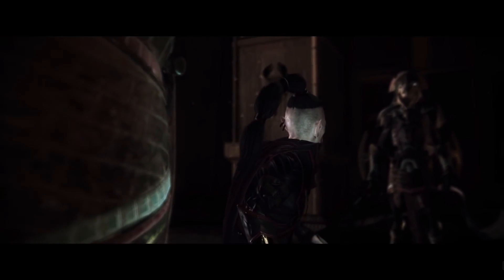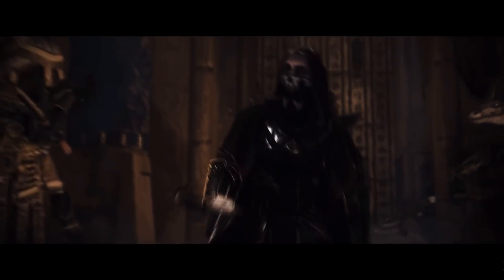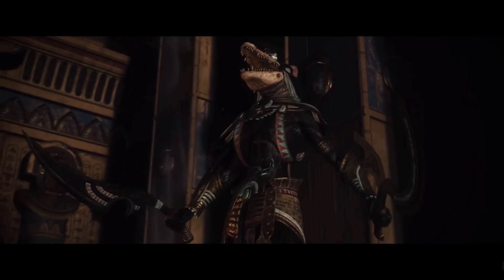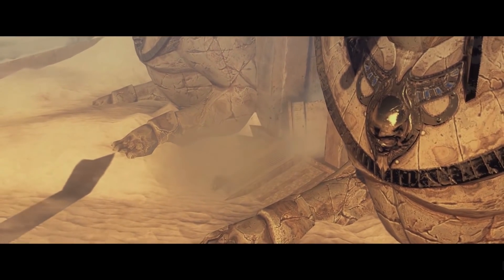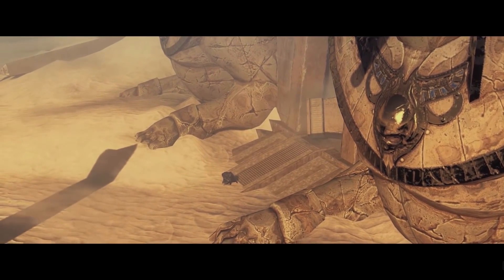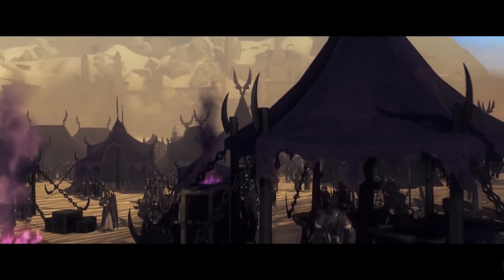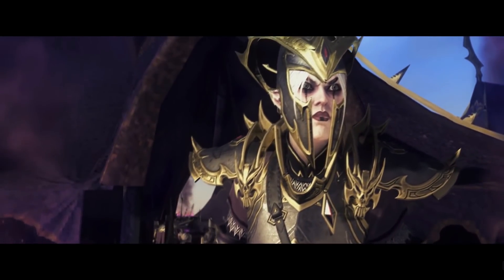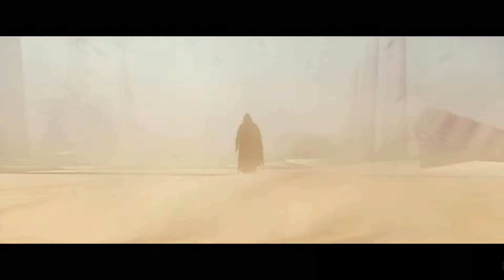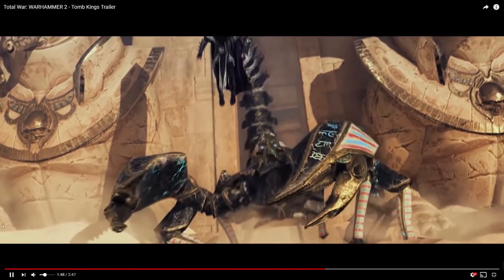We definitely see some Ushabti here with dual kopesh, so that tells me we're going to probably have them as three variants: one with bows, one with great weapons — their big large staves — or one with kopesh that maybe is an anti-infantry model. So anti-large, anti-infantry, and a bow being an AP bow. We're going to see a lot more of them coming up here.